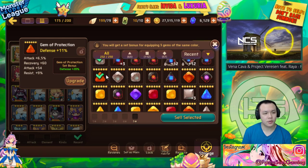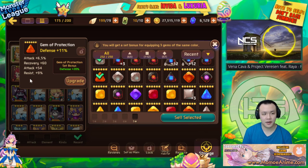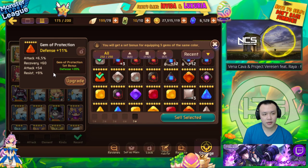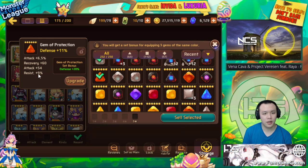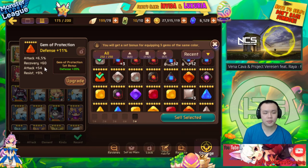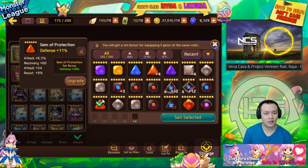A lot of times you get gems with three substats and they might not have the exact stats you want — you might need to upgrade it to plus three to see if the fourth substat that spawns is good. A three-substat gem might not have the potential to be as good as a four-substat gem, but if that four-substat gem messes up one roll, it basically becomes as good as a three-substat gem.